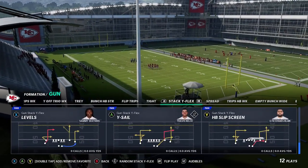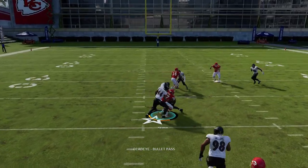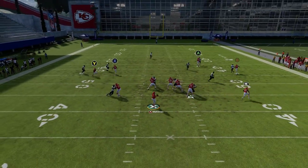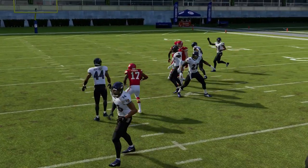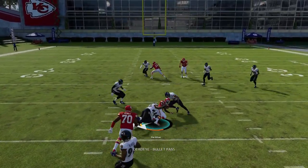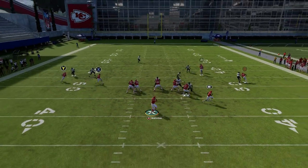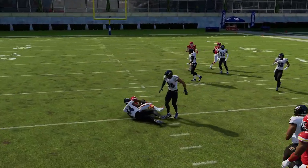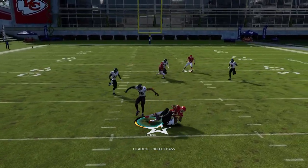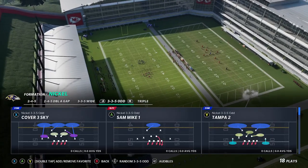Another really good man beater is the Levels play. The Y route here is a very unique route — it's going to get open every single time and doesn't get jammed. You can see this guy is just instantly open. Even against a superstar cornerback like Humphrey, it has no success stopping it. Hardman's fast but not a great receiver, but this formation hides him — the route is really unique. I'm getting about 10 yards instantly every time and I don't have to make any augmented throws.